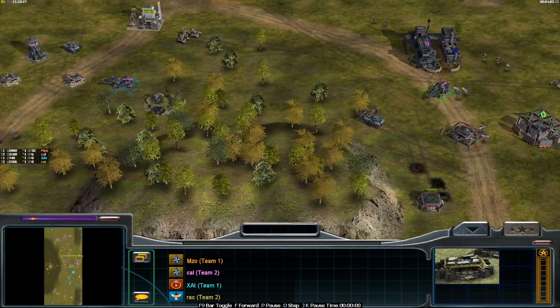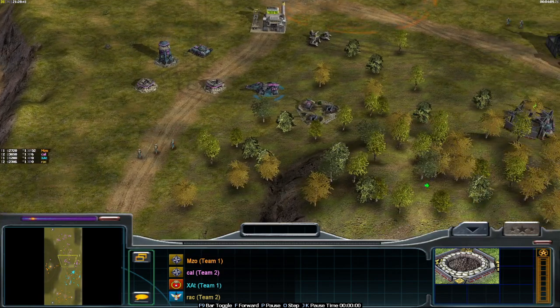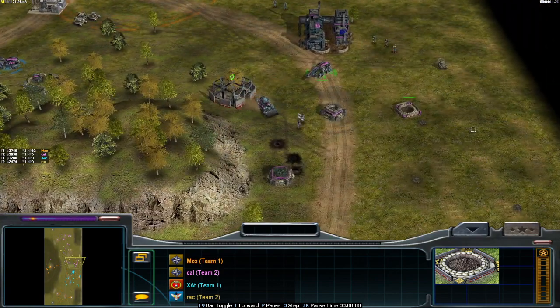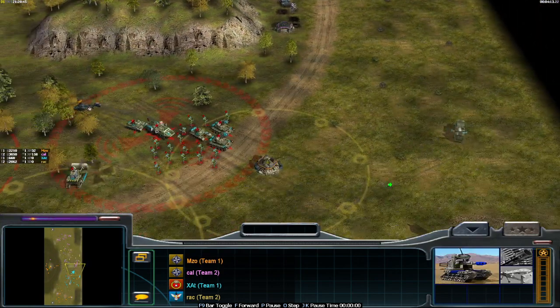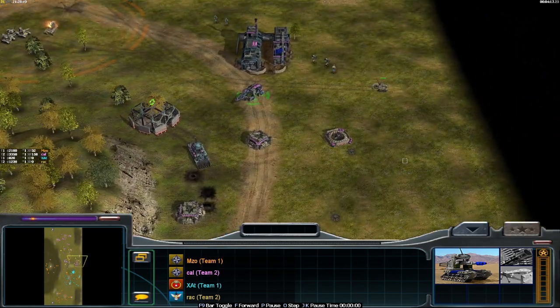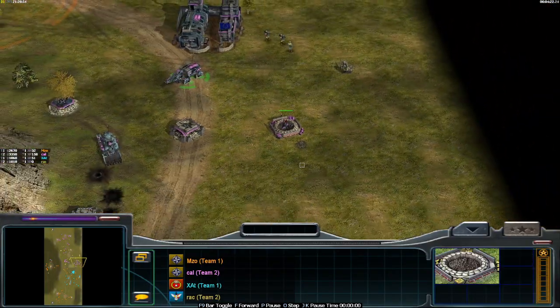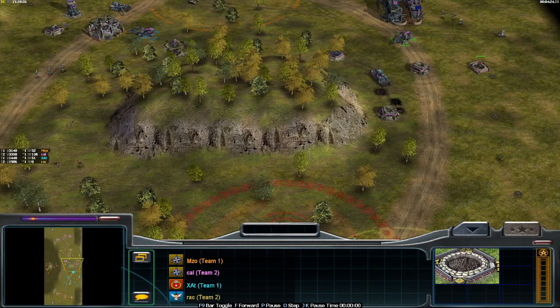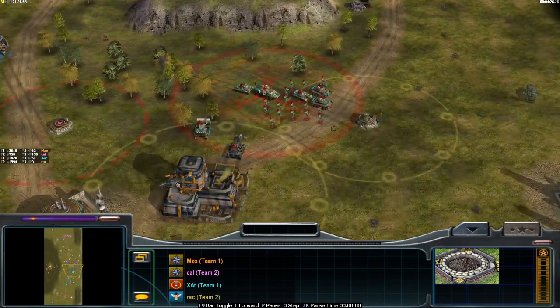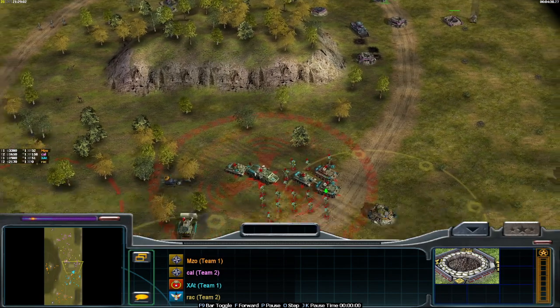We have reinforced here, reinforced here, and open top here. There's a sentry drone with more troops being massed. As you can see, you can also directly upgrade the open top fortification with the variant you need — either the heavy gunner, the pioneer, or the grenadier.